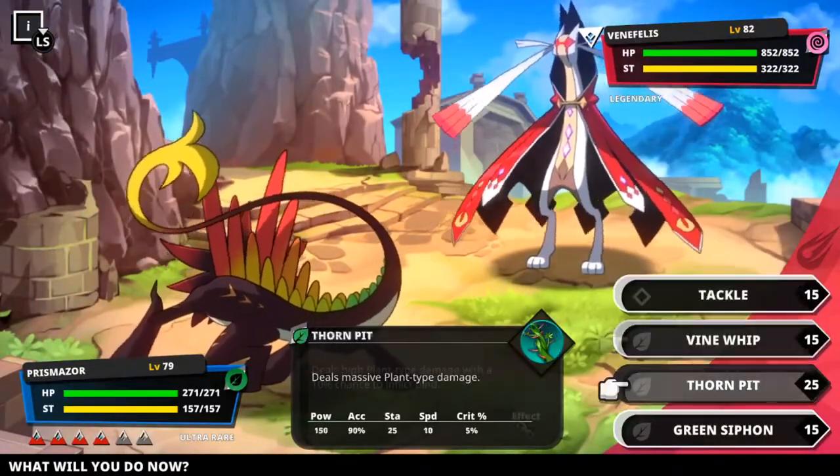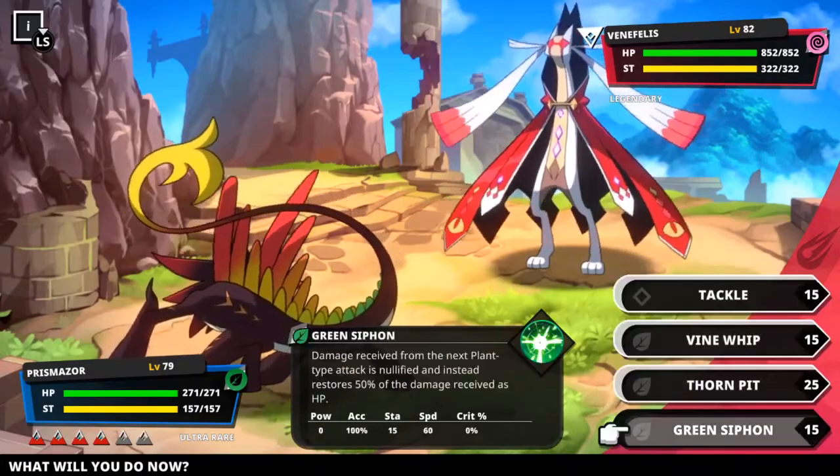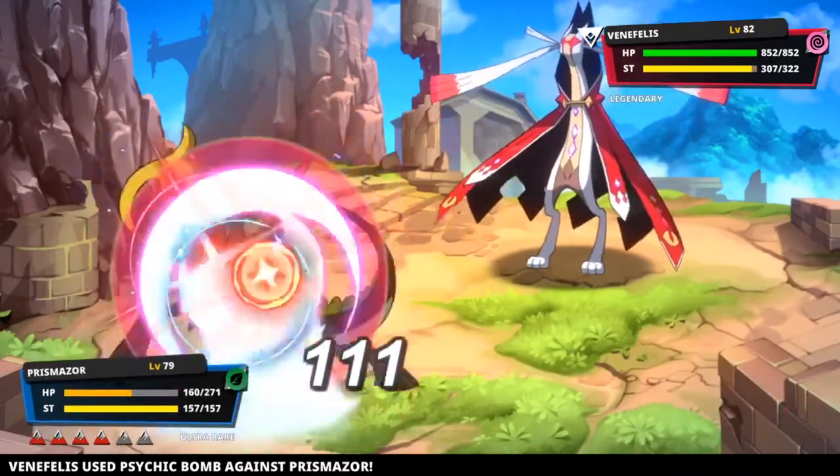But yeah, that's pretty much it. Activate the lure and you'll have a 15 minute window where that specific Nexomon will spawn more frequently.